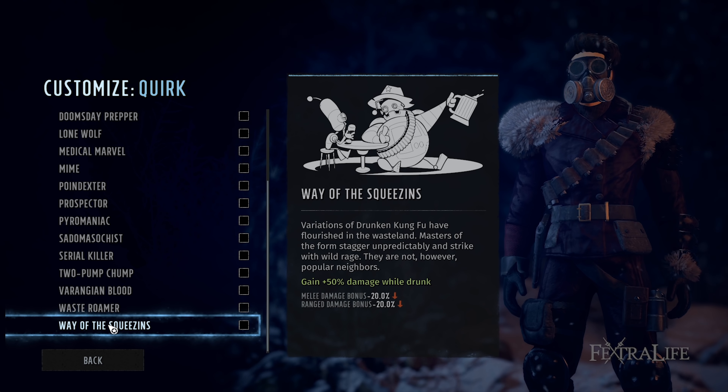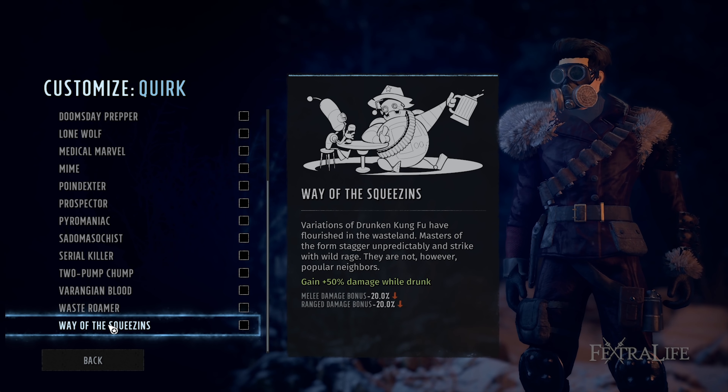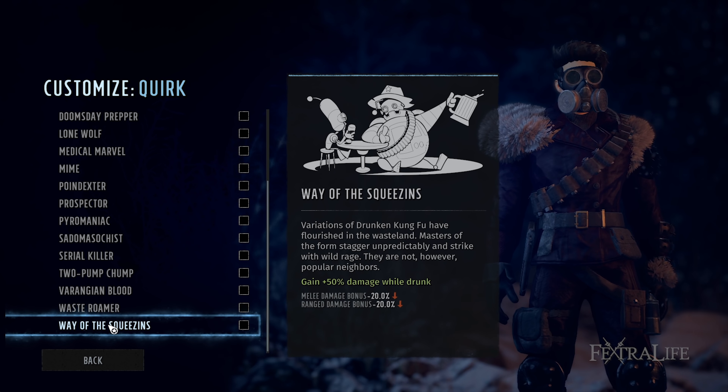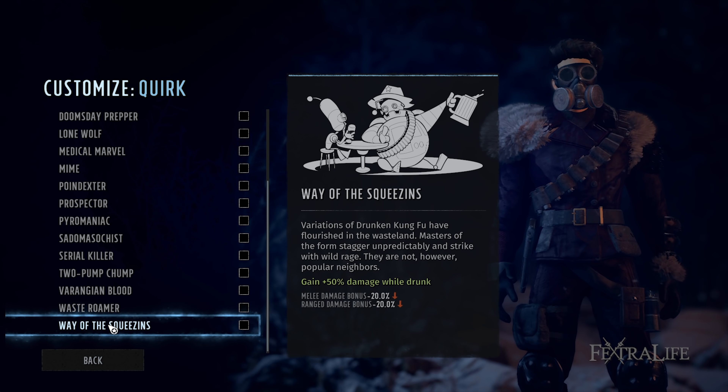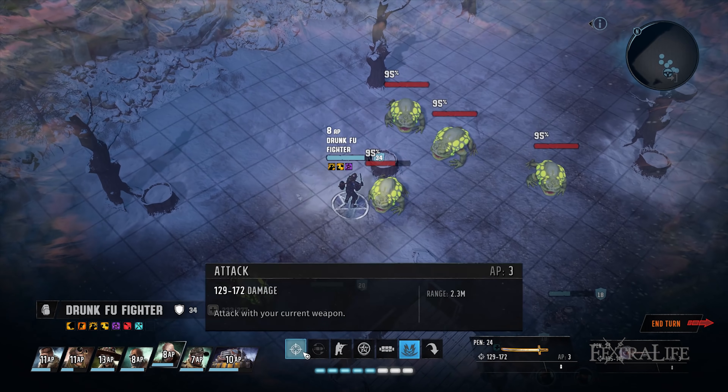The quirk we take for this build is Way of the Squeezins, which debuffs your melee and ranged damage while sober, but boosts both by 50% while drunk. Since most alcohol gives you a 25% increase to melee damage anyway, this ends up being plus 75% melee damage when drunk. That is a ton of damage, and that is multiplied by your critical multiplier.